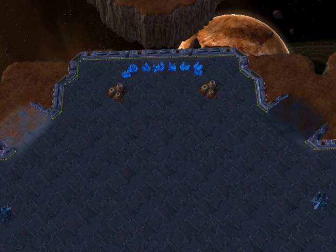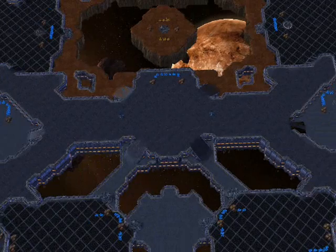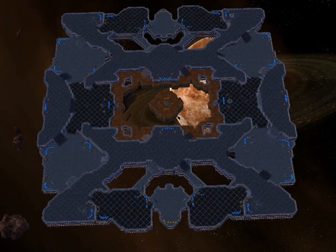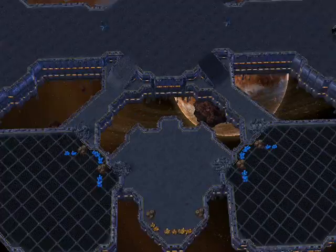I've got all of my expos up. Now it's time to show you what I've done. Basically this is a mirror map. Each player has a potential four expos, five bases in total with his main base. And there are an additional three high yield gold mineral fields across the map.